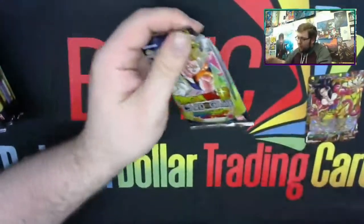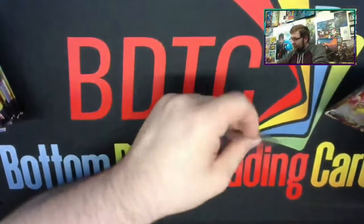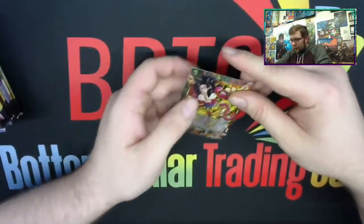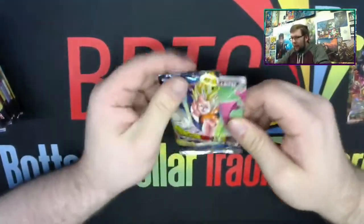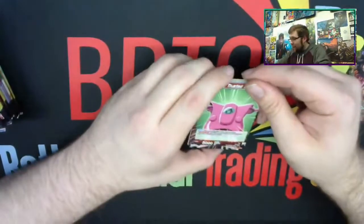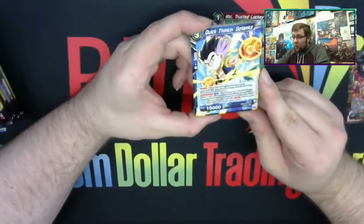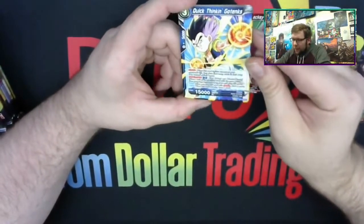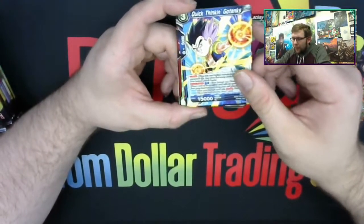We pulled one Super already. Twin Onslaught — never mind, I got some sleeves. Let's sleeve this up real quick. I like this card but I'm sad it's green. Not going to lie, I'm super sad it's green. So let's pop open the second pack. Right out of the pack gate we got My Trusted Lackey. Quick Thinking Go-Tex — I think this card is super strong. I'm excited to play this card; I think it's going to make it into a couple of deck profiles. It's on the border between really good and very gimmicky, but I think it's hashtag worth.